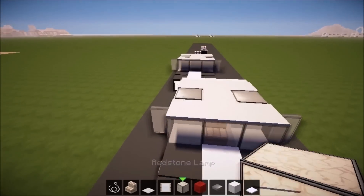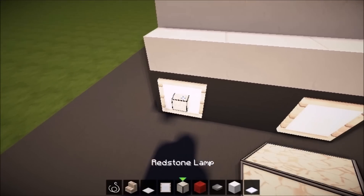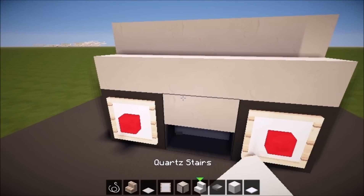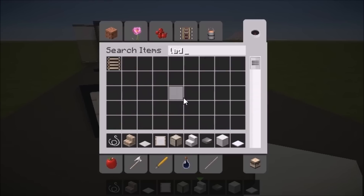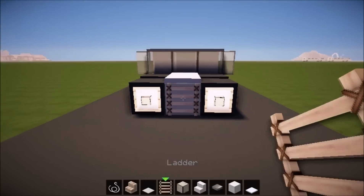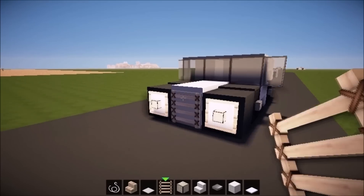We've got two item frames and a redstone lamp to place. All righty, and it is there. Now one last thing: a banner letter — and you have made yourself a police car! It looks pretty cool, right?